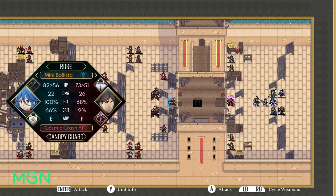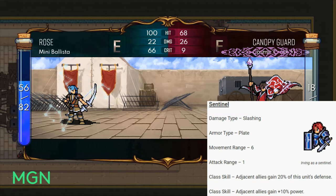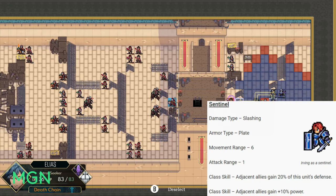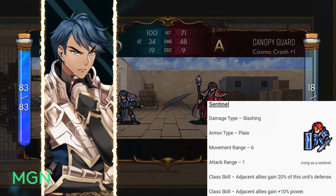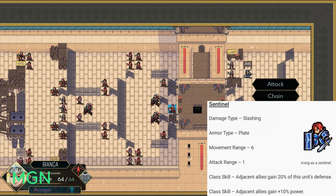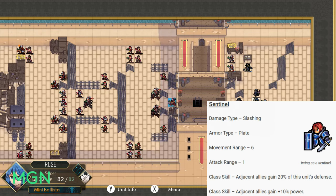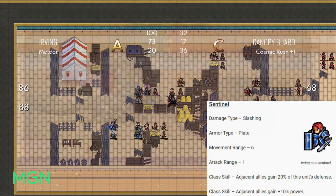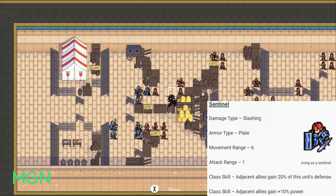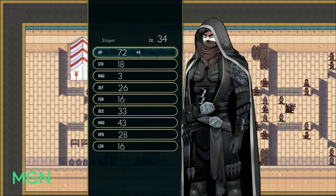Your last level 30 option is Sentinel. Damage type is slashing, armour becomes or remains Plate, and you finally get an extra movement range up to 6 if you were coming from Defender. Attack range is still 1. The first class skill is adjacent allies gain 20% of this unit's defence — if you went Defender into Sentinel you're getting a lot of defence to spread around. The second skill is allies gain an additional 10% power. Sentinel is truly that support tank class: you want them around your other units, taking damage and buffing those nearby.